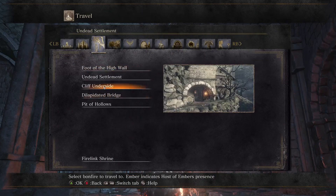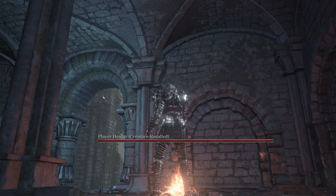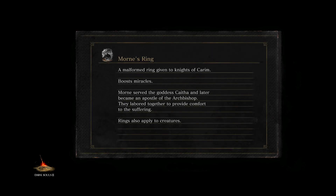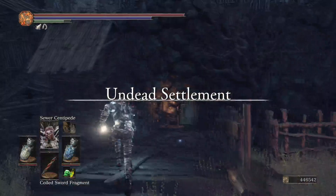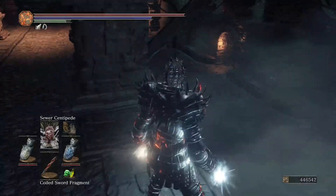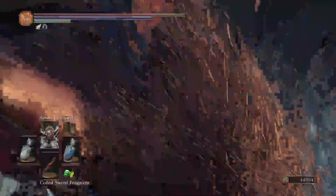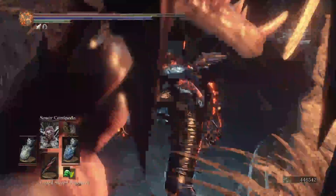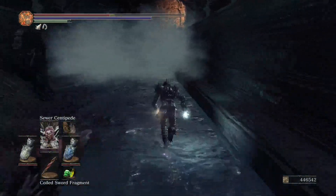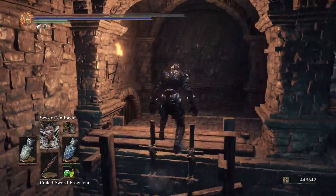Next is the Skeleton. This one again is at Cliff Underside, but we went to the Dilapidated Bridge because this one is near the rats. You can go from Cliff Underside over here, but you will need a key for this, which I don't have.